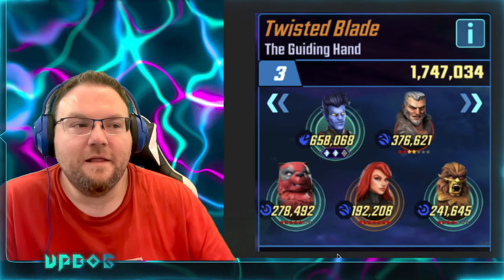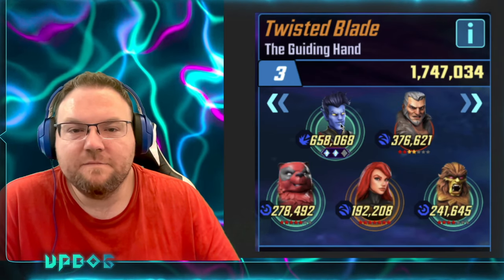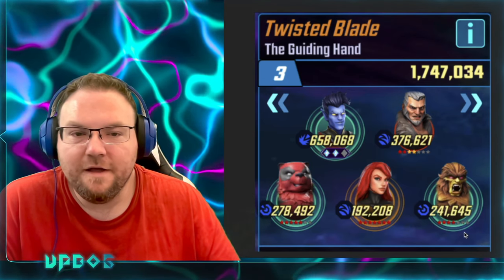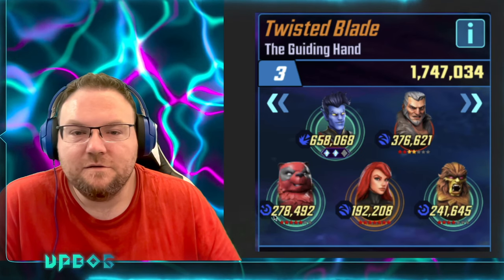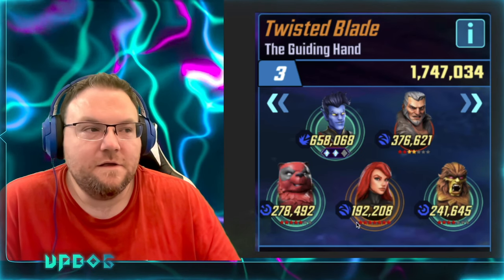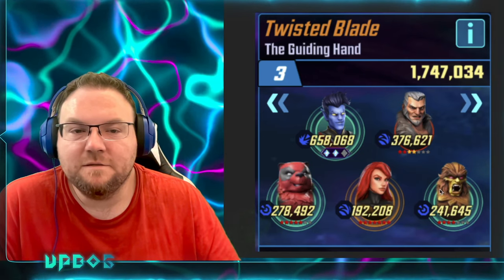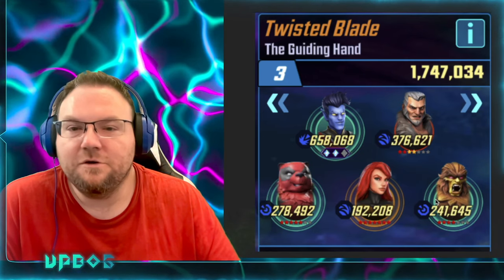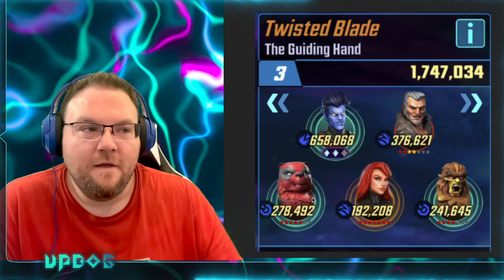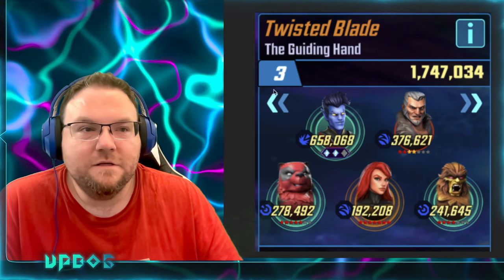For Black Order, I like Kull Obsidian on the end, Corvus behind him, Thanos, Proxima, and Ebony Maw on the other end. For ISO: Striker on Kull, Striker on Corvus, Raider on Thanos, Skirmisher on Proxima, and Skirmisher on Maw. That's what I like to run for positioning and ISO for Black Order. That will go in Room 3.